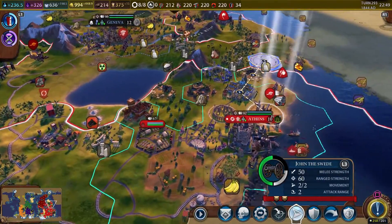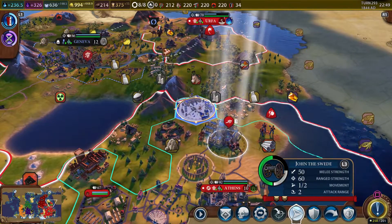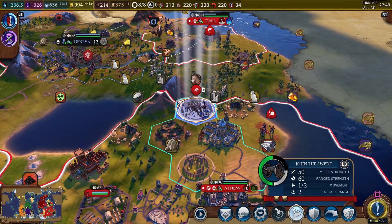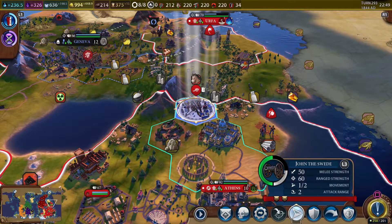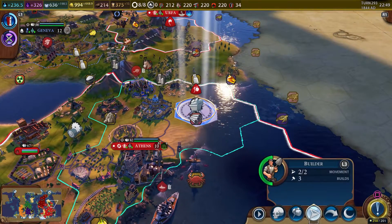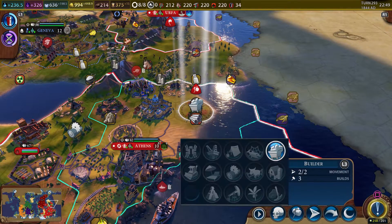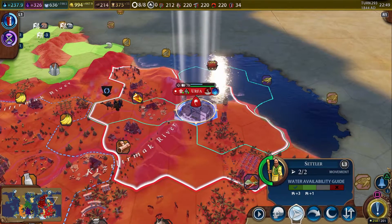John the Swede — let's go ahead and get him moving up. I wish we had railroads going up to Urfa; we don't even have roads going up there. We should probably get another military engineer. He can't go any further — the jungle is stopping him. Yes, aluminum! We finally have a source of aluminum, which has also boosted nanotechnology.